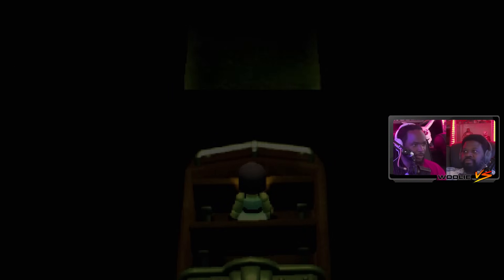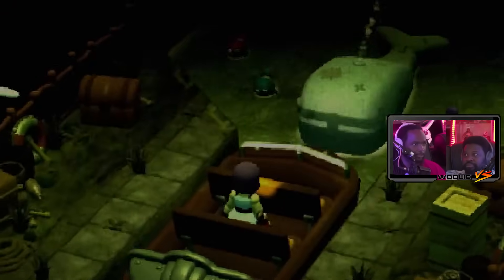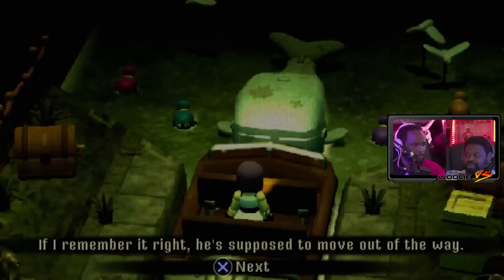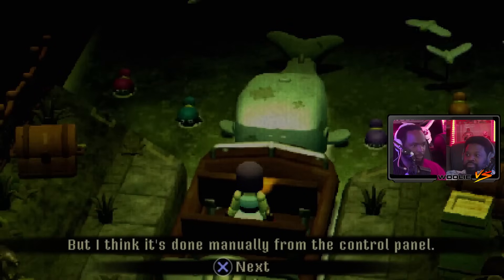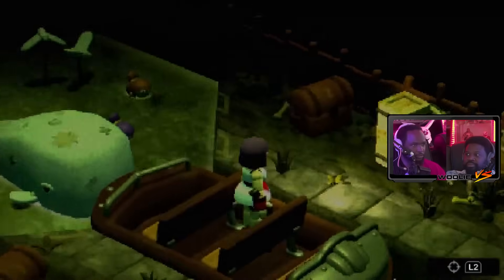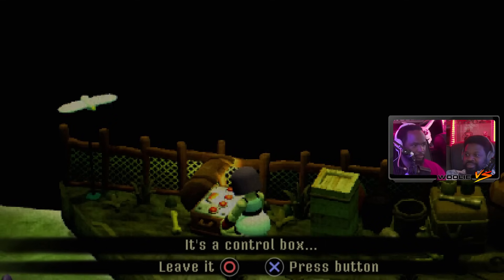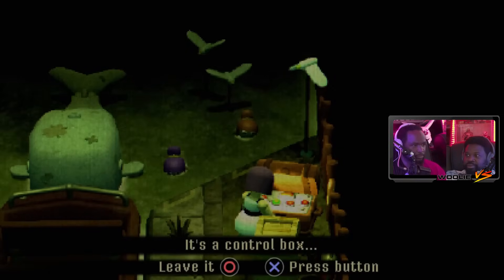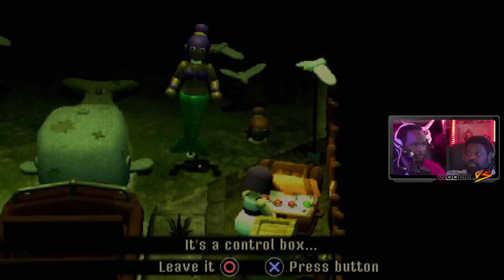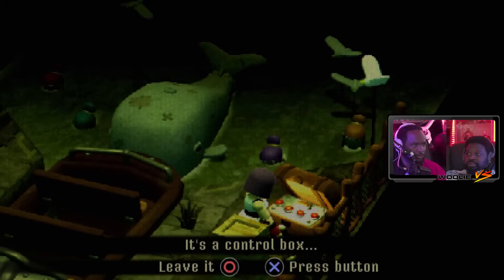So all I need to know is whether or not I can move or aim - I cannot aim. The white whale is blocking the boat. If I remember right he's supposed to move out of the way, but I think it's done manually from the control panel. I wonder why Julie didn't press the button. This one opens. Ah - mermaids! We know where to get our batteries now.